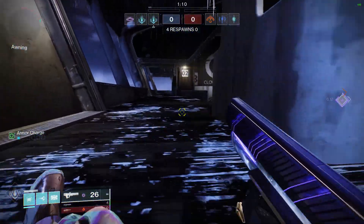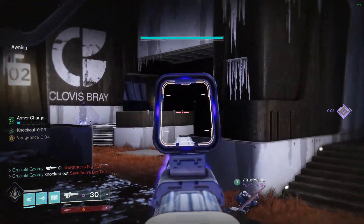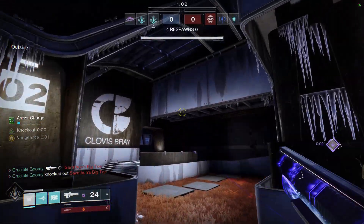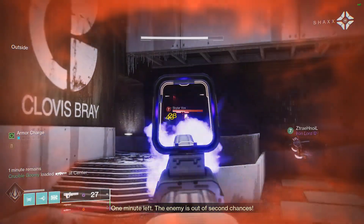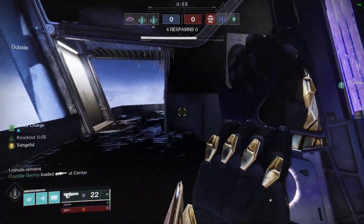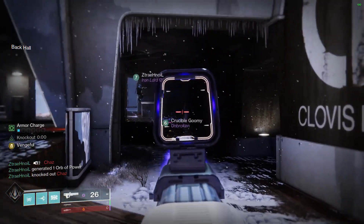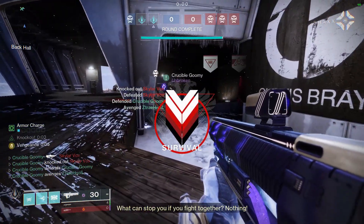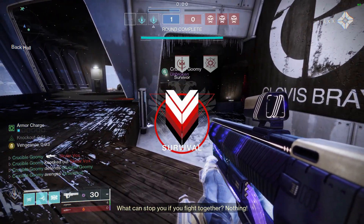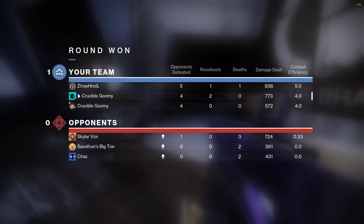I would argue that Graviton Lance has higher potential lethality in individual duels, while Revision Zero has superior ease of use with better recoil, stability, access to high aim assist perks like Under Pressure and Moving Target, as well as the utility of sniper rifle rounds the longer that you are able to stay alive. Compare that to Graviton and what you have is significantly more range, higher base aim assist, access to Vorpal Weapon through the catalyst, and of course the signature void explosions on kills which do a lot of damage in PvP — meaning Graviton frequently gets a lot of cleanup multi-kills especially in teamfight situations.